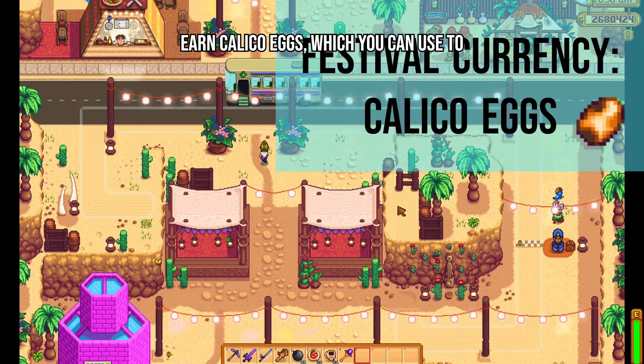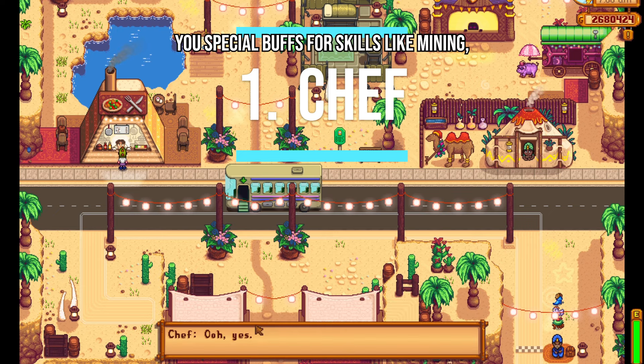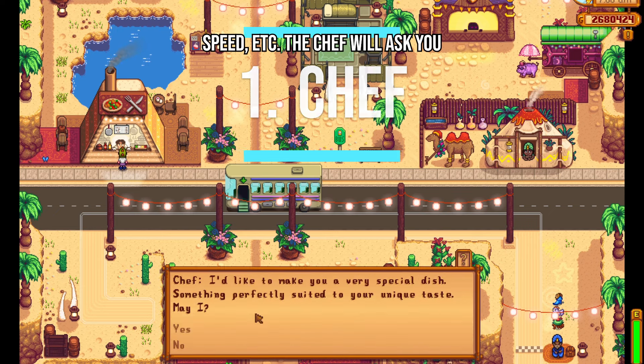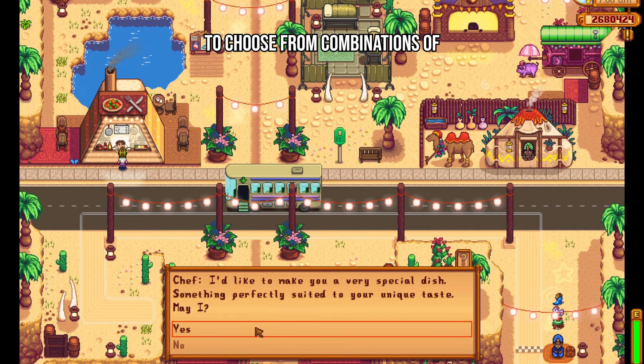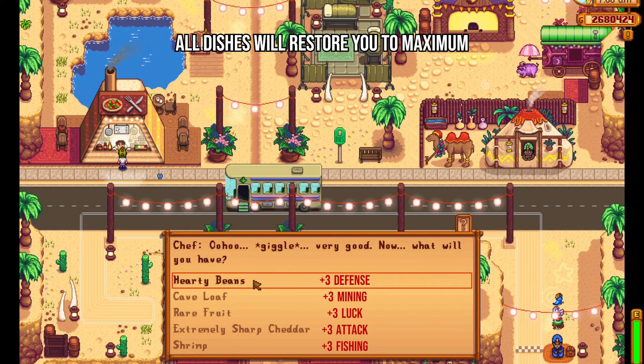The first attraction is the chef, who will cook up dishes that give you special buffs for skills like mining, speed, etc. The chef will ask you to choose from combinations of ingredients that will give you two specific buffs lasting 7 minutes. All dishes will restore you to maximum health and energy, and will stack with any other food or drink buffs you consume.